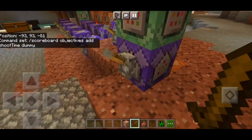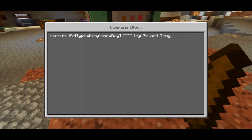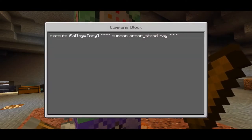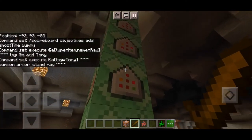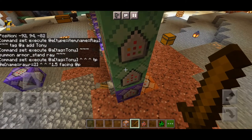Set that to Repeat, Always Active, and needs Redstone. We actually don't need a separate tagging command since it's already built into the repulsor ray. Set to Repeat, Optional, Needs Redstone. The command: execute at @e type=item, name=ray, tag=@e add tony — put your player name like 'tony stark' in there. Next command: execute at @e tag=tony, /tp @e type=armor_stand renamed 'ray' ~ ~ ~. Put it to Chain, Unconditional, Always Active. Then: execute at @e tag=tony, /tp @e name=ray, radius=2, facing @p. Chain, Unconditional, Always Active.